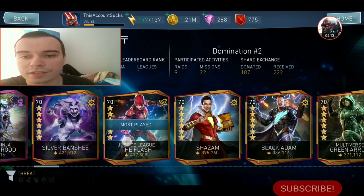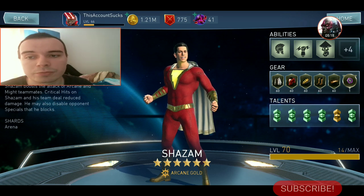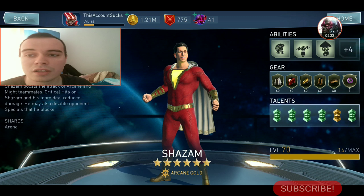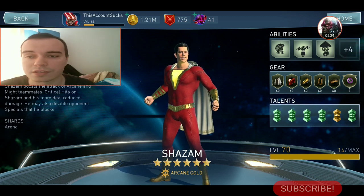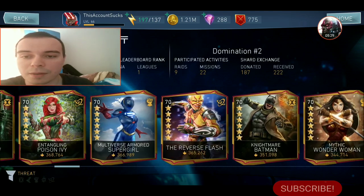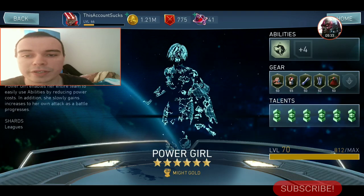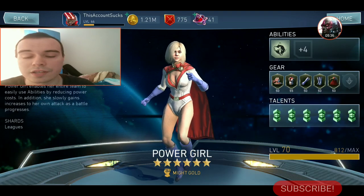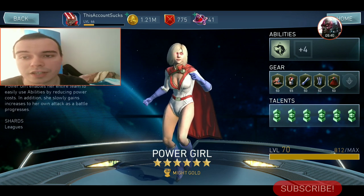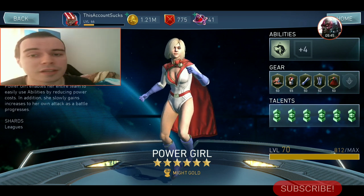Let's take a look at some primary supports. Shazam is a primary support — he is regarded as a support character without having any other standout role. He can be built as a tank or as a combo builder, but he is primarily a support. Same with Power Girl — she is going to be primarily a support character, but she can be built as a combo builder, and I have even seen some people build her as a damage dealer, which yielded some average results, but it can be done.